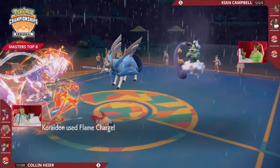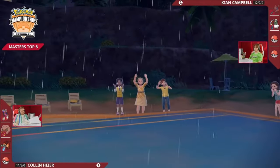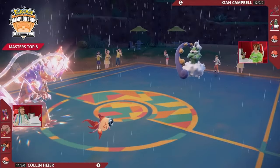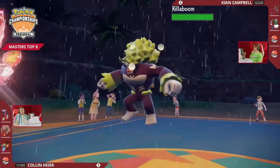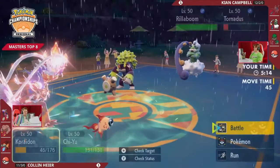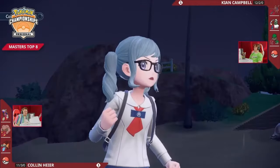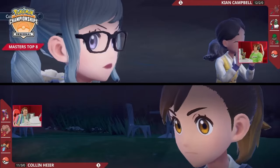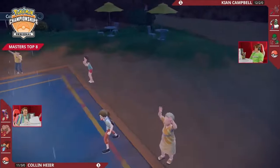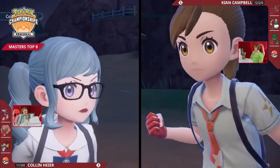Zacian is at such low HP that the Water typing doesn't matter at all — the whole Zacian goes down. It would have been so huge to get a Play Rough onto Chiyu — we saw it knocked it out from full HP last game. Tornadus sticks on the field, but Zacian is gone. When staring down two Fire-type Pokemon, if you have an Urshifu in the back, that could deal a lot of damage. Flame Charge from Corydon — it doesn't hit for as much damage, but when you know the opposing Pokemon doesn't have much health left, this is a way to gain a little more speed for when Tailwind ends. This should be the last Tailwind turn for Collin, and now a plus-one speed for his Restricted.